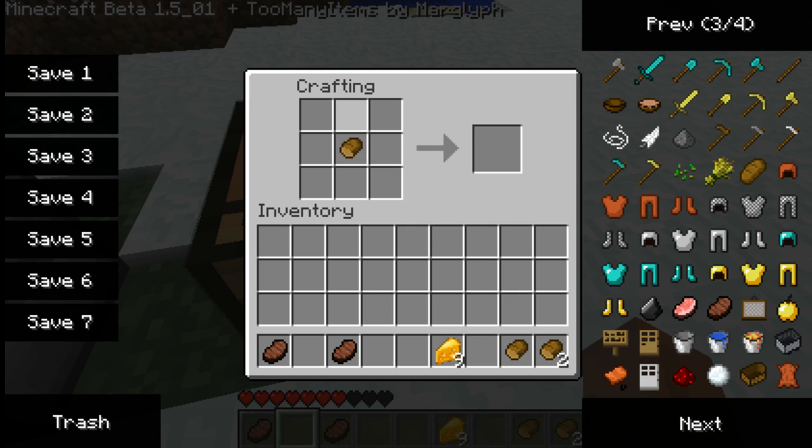Now to actually make the burger: put down your crafting table and place your bread slice on the top middle and the bottom middle. Then in the center you put a cooked pork chop, and on the left and right of the middle row you put cheese. That will make you a cheeseburger.